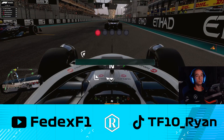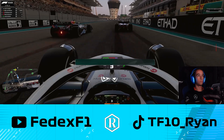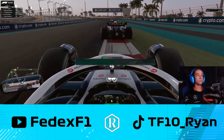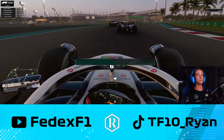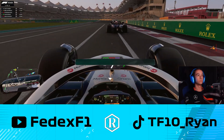We lost way more than that in turn one, which is unfortunate. But we're gonna head into the race starting from P3 on the grid. It's lights out and we are underway — we get a good start. We're all on hards; the only person who started on mediums that's somewhat close is Yann Holliday. As you're about to see, he is going to go for some moves and close up to the back of us. My goal was just to not lose anything off the start.